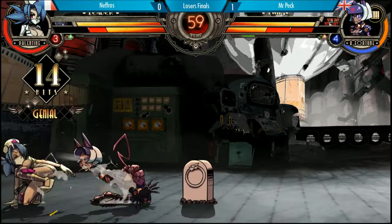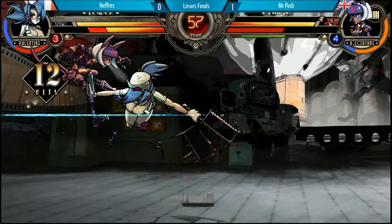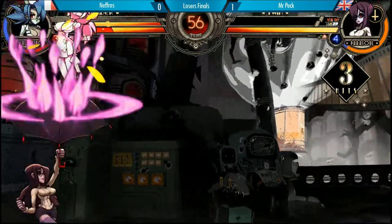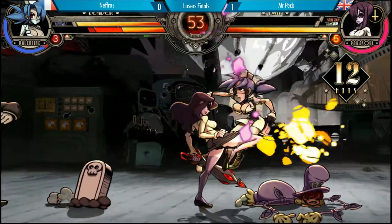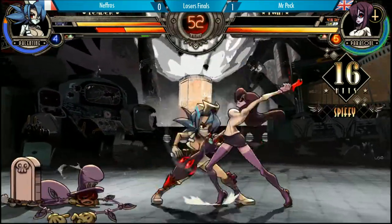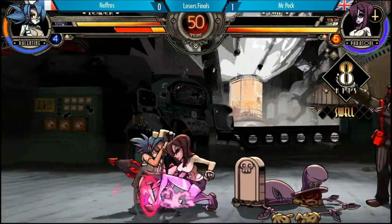The TK bypasses. Same side, Robo Fortune. And Nefros is now melting Mr. Peck's team. But again — air throw, really a savior for Mr. Peck's play. Overhead — that's nice. Nefros actually pressing something here.